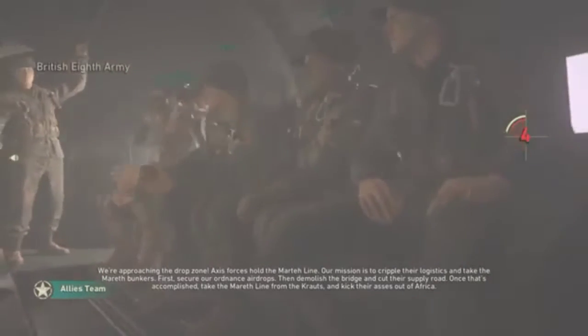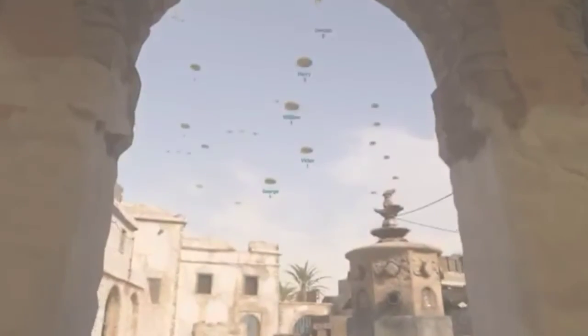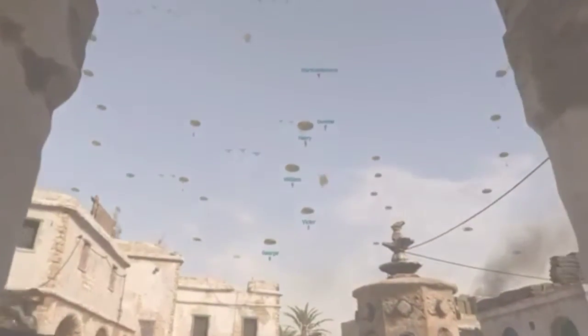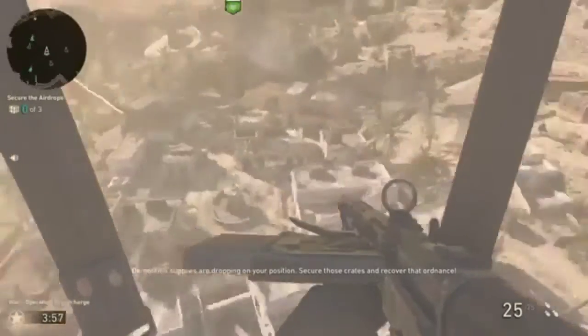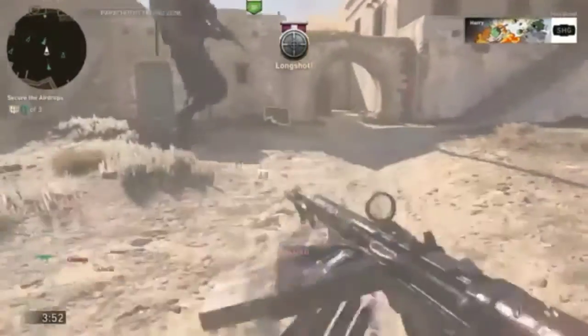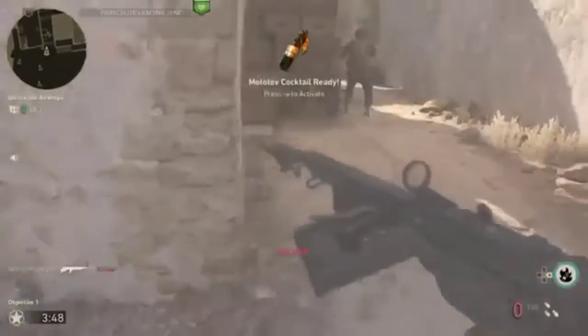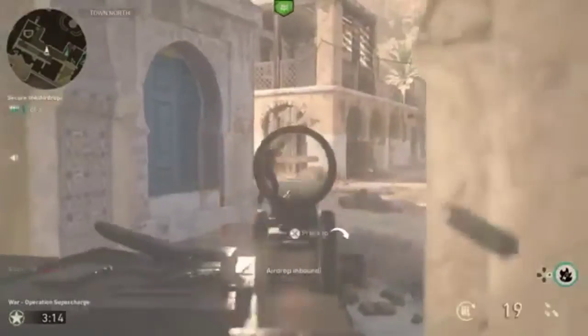You're their logistics. Take the Marath bunkers first, secure ordnance airdrops, then demolish the bridge and cut their supply roads. Once that's accomplished, take the Marath line from the Krauts and kick their asses out of Africa. Demolition supplies are dropping on your position — secure those crates and recover that ordnance, we need two more airdrops.